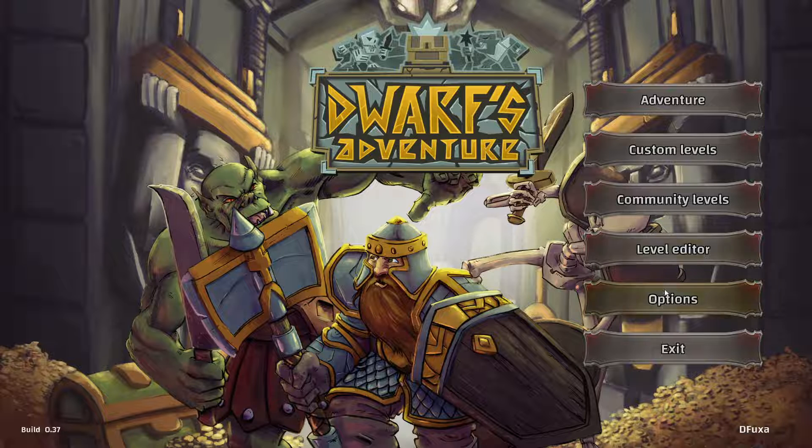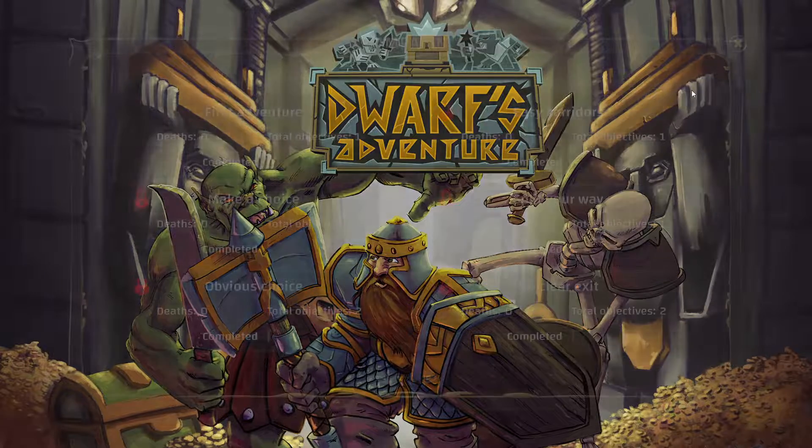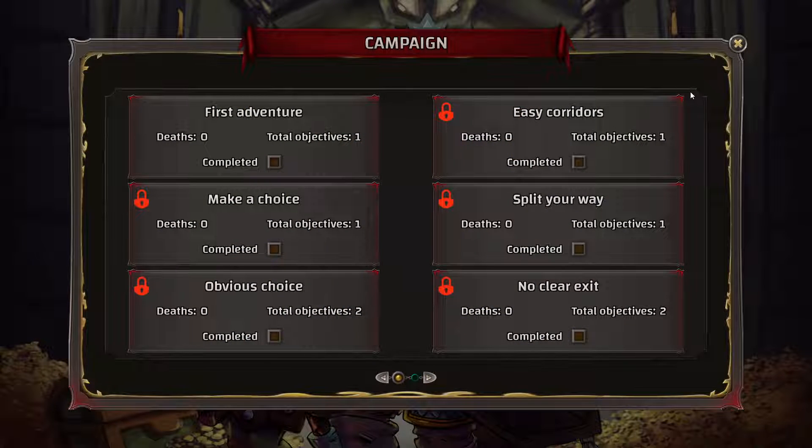So, Dwarves Adventure! First things first, let's knock this down a little bit. They basically have like 10 positions — 10, 20, 30, 40, 50, 60, 70, 80, 90... zero, basically. Not really a fan of that, but it works, it's good enough. Right then, let's do the first adventure!